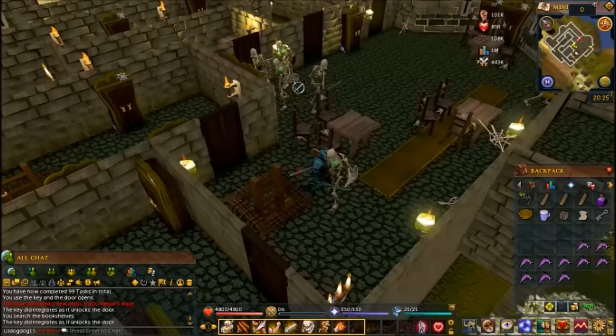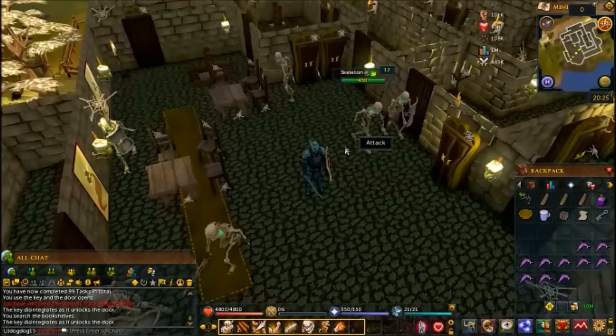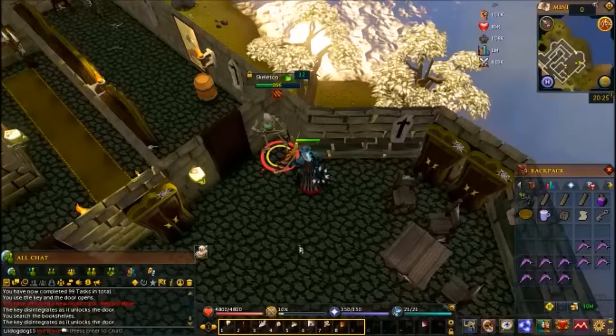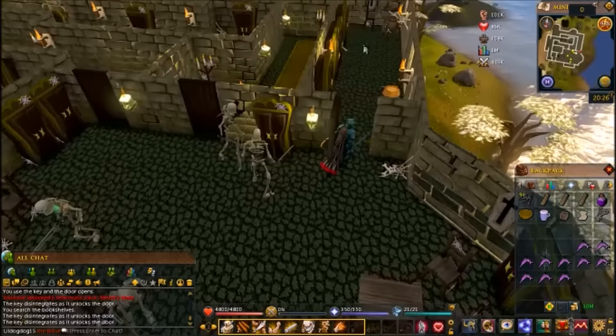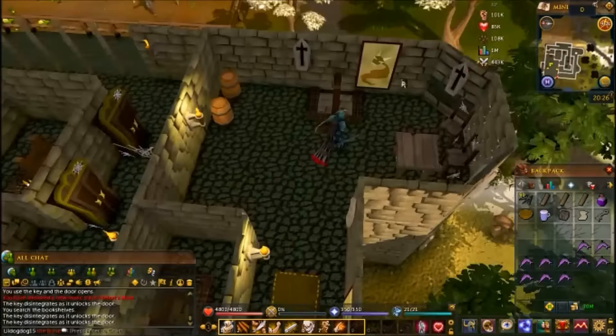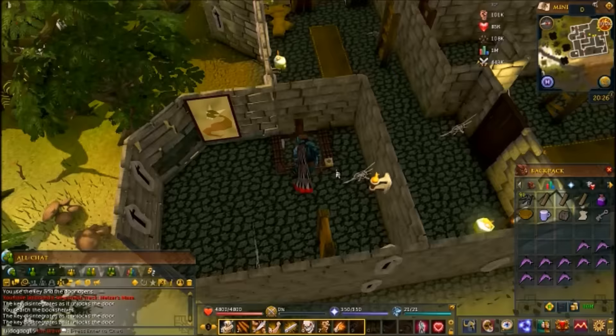This time you're gonna kill the skeleton with the round shield and open the southwest door. I had to look around — couldn't figure it out. There's a jump cut there; I sped it up. Then you're gonna climb all the way down the ladders and get into the basement.